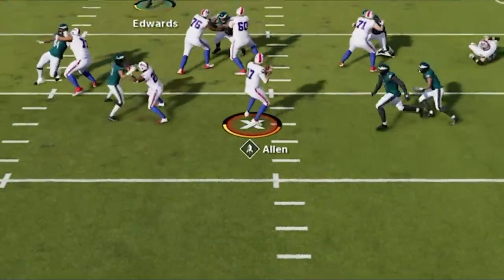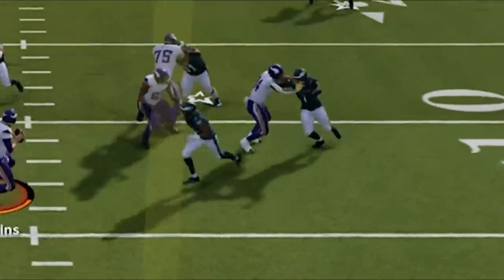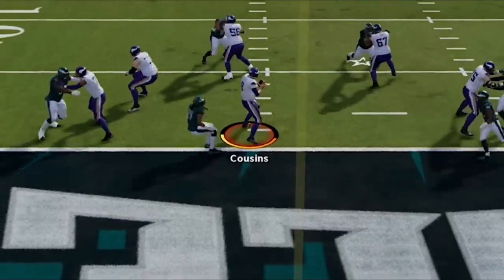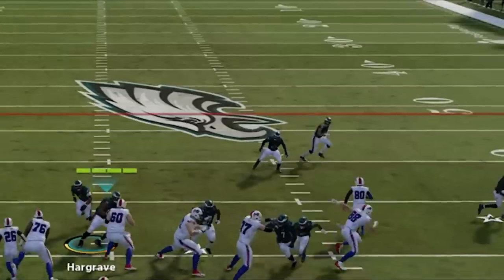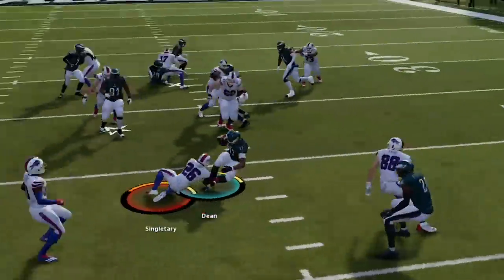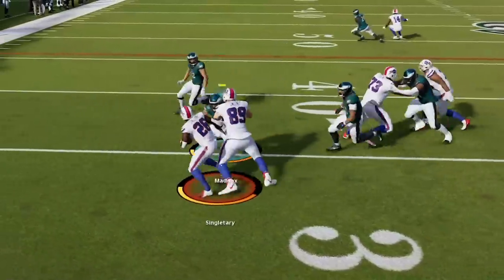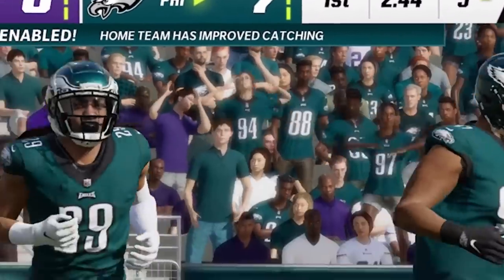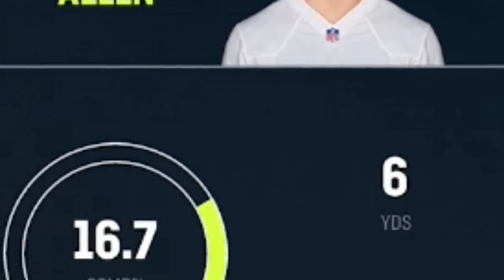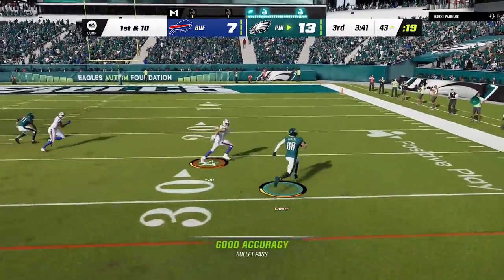This is the best defense in Madden 23. It gets instant sacks, lots of takeaways, and shuts down any run play inside or out. If you want to see what rage-quit-inducing defense I'm using that holds the best quarterback in the game to a stat line like this, as well as the best offense to use against it, stick around after the intro.